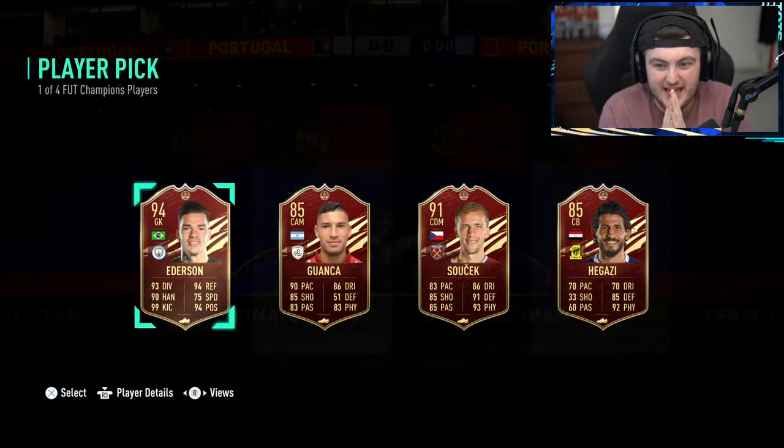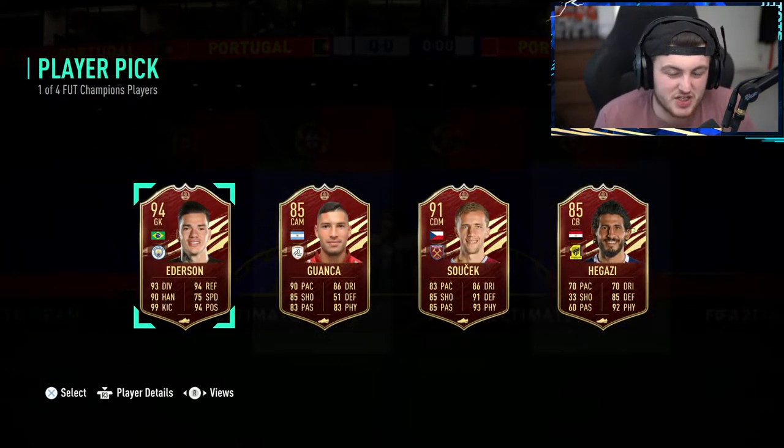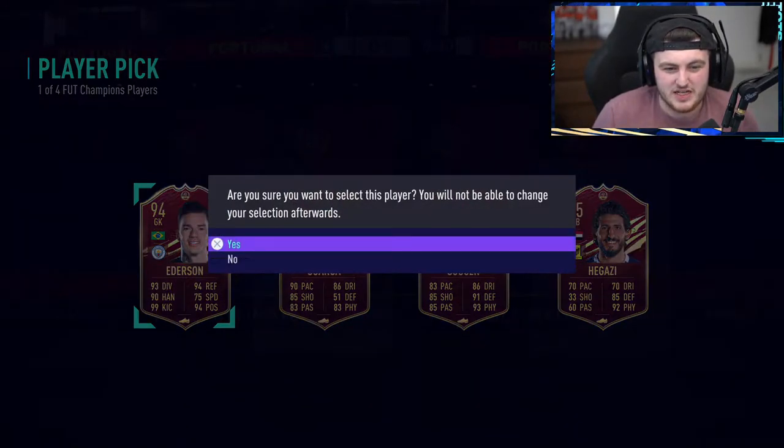First red pick is going to be 94 Edison. It's good fodder at the end of the day — can't really complain about that fodder-wise.